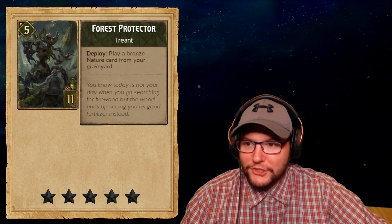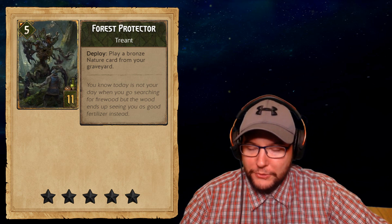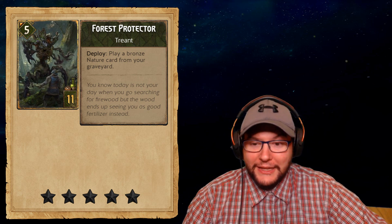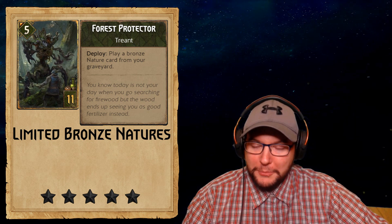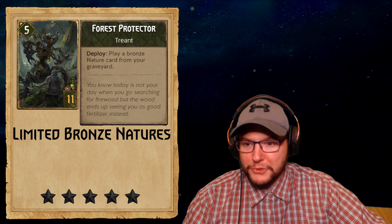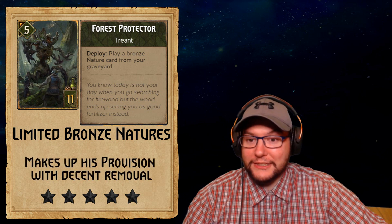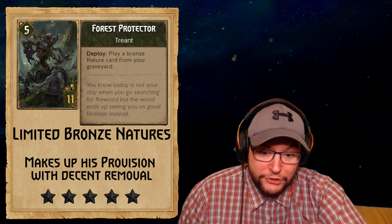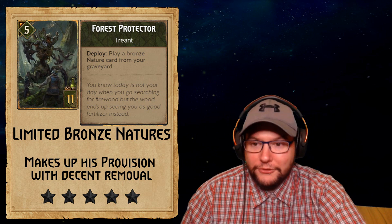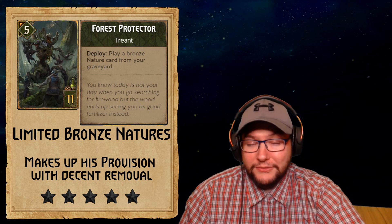Our first card is the Forest Protector. This is a 5 strength for 11 provisions — play a bronze Nature card from your graveyard. There's not many bronze Nature cards that you want to play, but the one you'll probably want is Rebuke since it's 5 damage, which is also pretty damn good, and you get plus two if you've got a Treant. This guy is a Treant so you can kind of make back his provisions just by playing him.